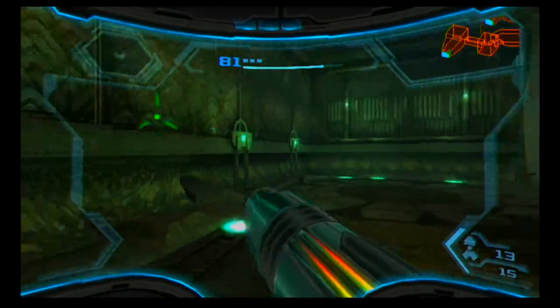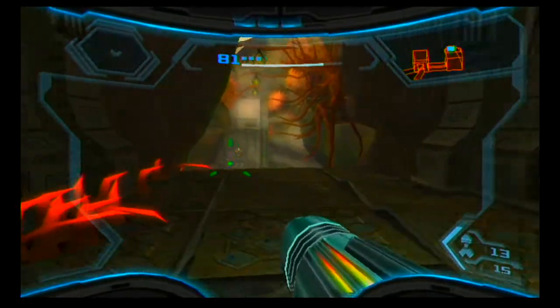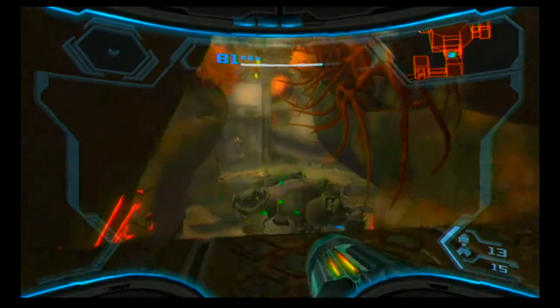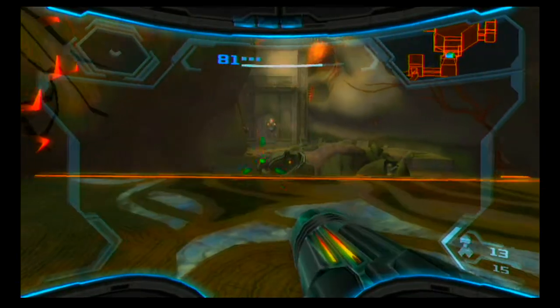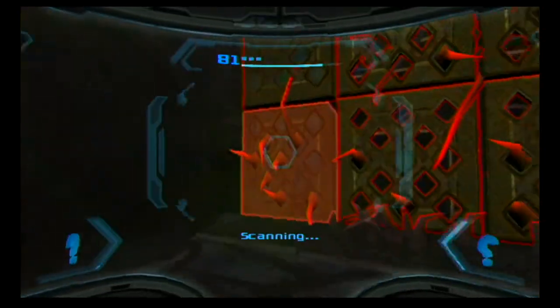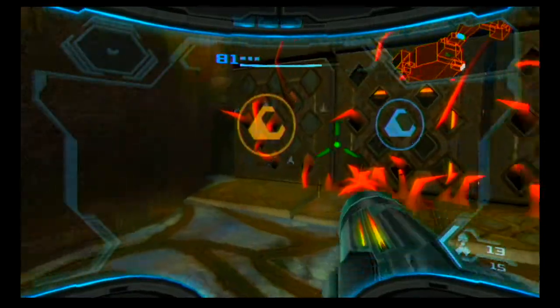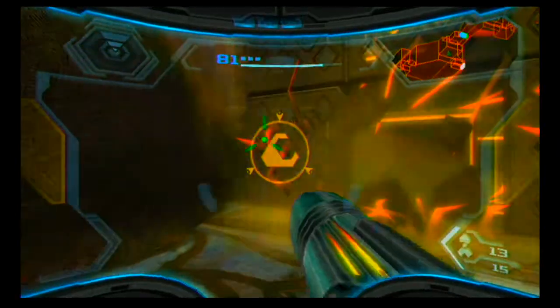Welcome back everyone to part seven, continuing our mission to get the grapple beam. If you jump down here you'll notice all these things — if you scan them, you can grapple them now, which is pretty easy because they all have a grapple beam symbol on them.